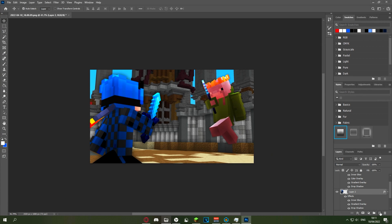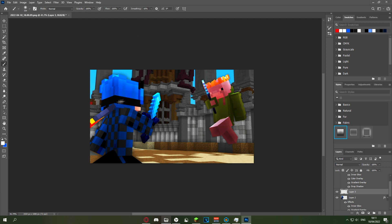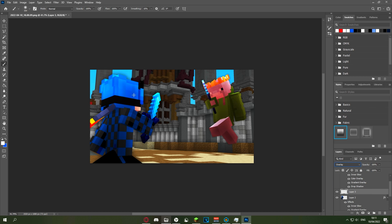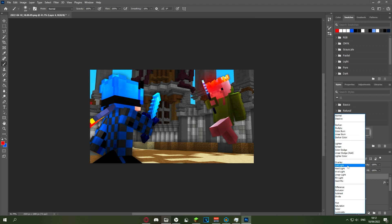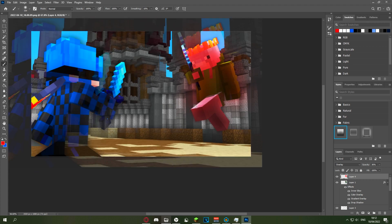Add a new layer above your player, press B for the brush tool, change size to around 350, make sure hardness is zero, and color is white. Brush along the highlights of the player where you want the light to be, then change the blend mode to Overlay — it creates a nice highlight effect. Then do the same layer above the hit player, but with a reddish color, blend mode Overlay. Brush along the player — this spreads the redness around and makes it look a lot better.